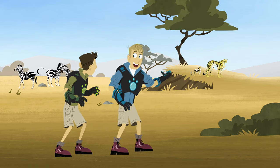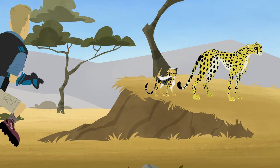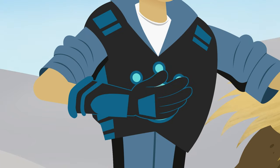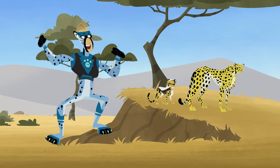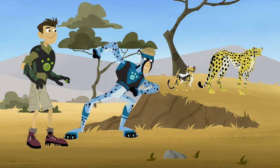I'll catch her with Cheetah Power! Insert Cheetah Power disc. Touch Cheetah! And activate Cheetah Power! Don't worry, bro — I'll catch that red squirrel with the fastest running power on the planet!